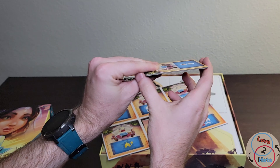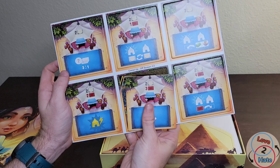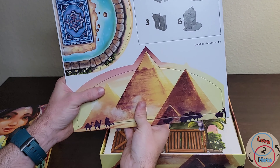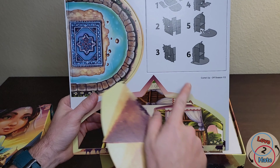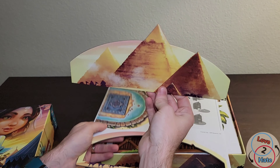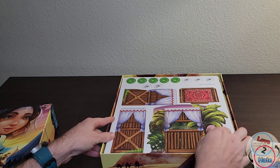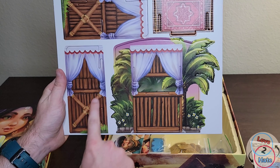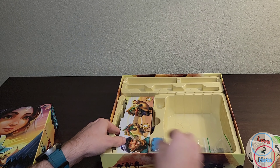We do have some punch board here — that is pretty thick, high quality punch board. You're not going to rip these by punching them out, so that's good. And here are pyramids. Just like with the original Camel Up, there is a 3D table presence to this game — you're going to have some pyramids showing up on the table, which is pretty cool.